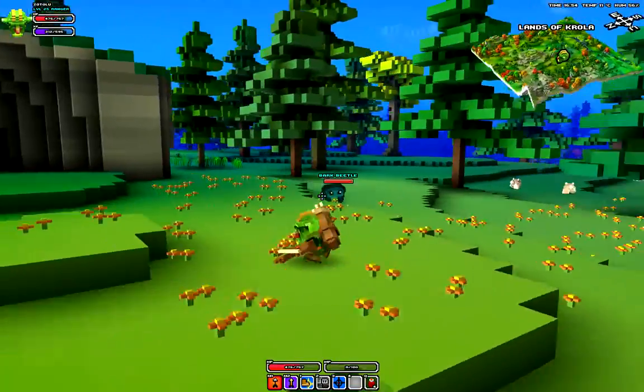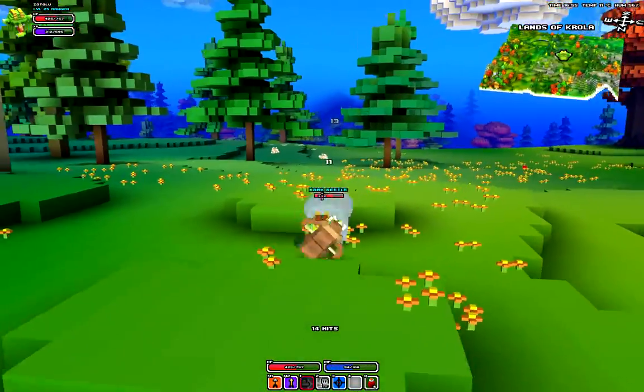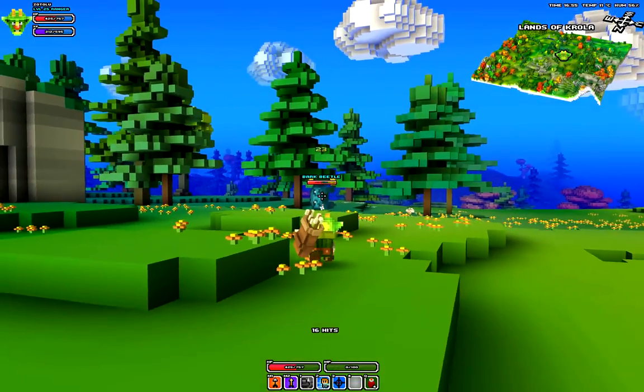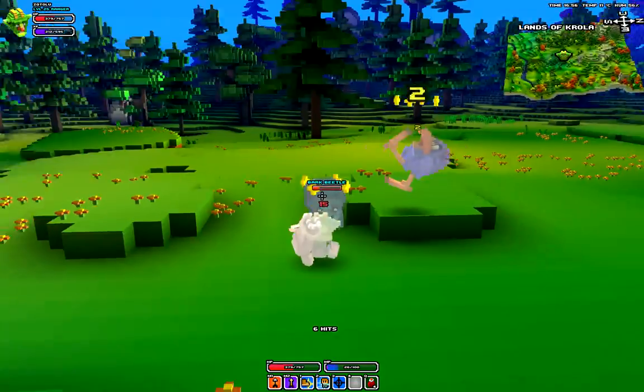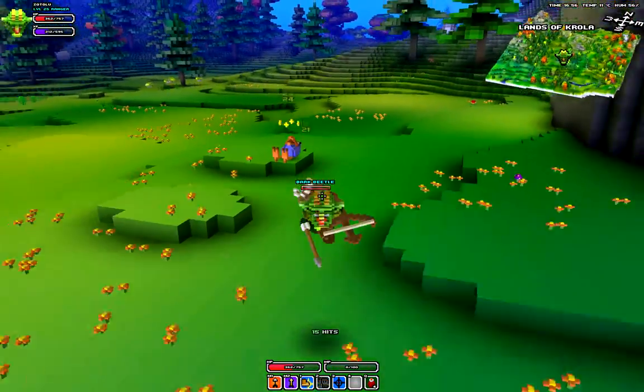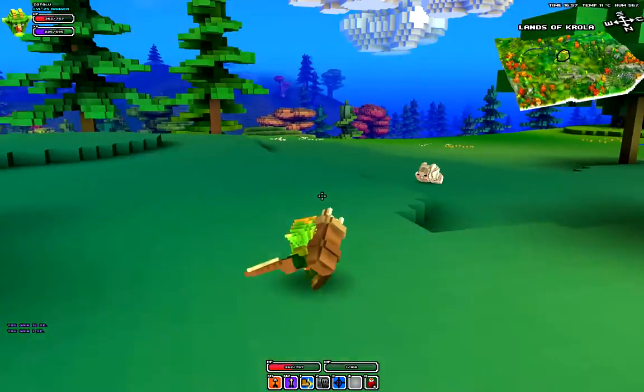And the third ability, I'm going to show you after I kill this thing real quick. Alright, it dies already. There we go. The third ability is snipe.